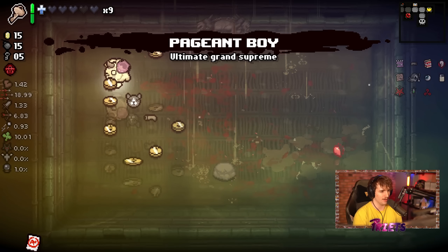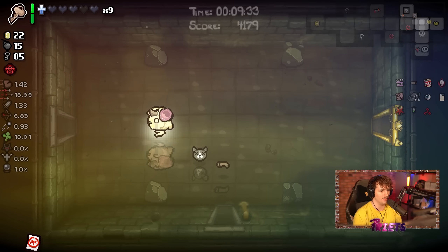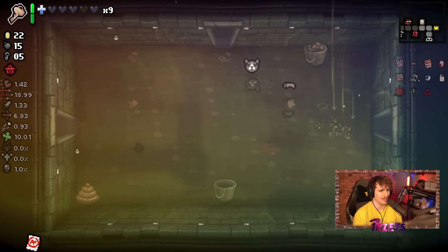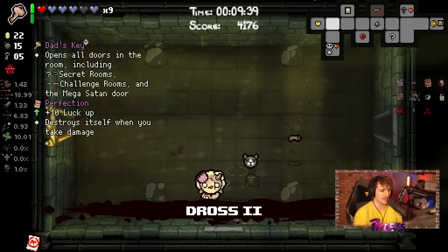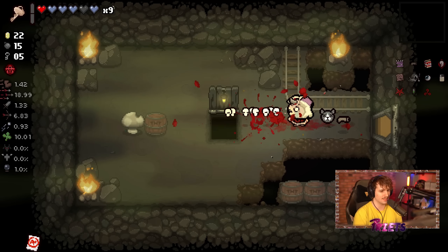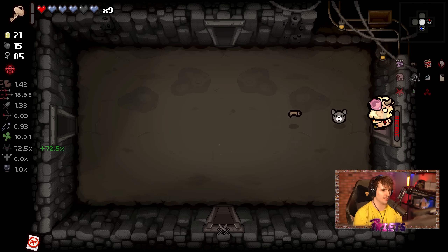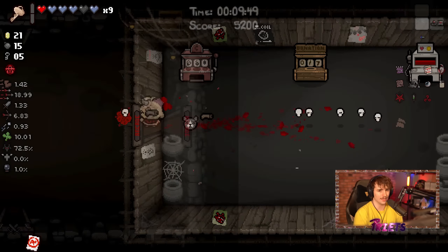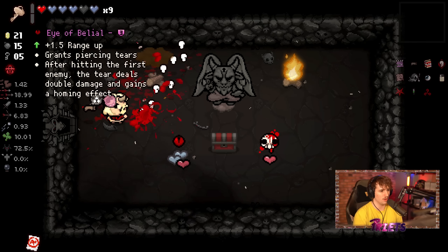Pageant Boy — not a good item, not something I exactly wanted. That was a nice quick mirror realm. I'm going to use my key to go into the next floor — this is why we love Dad's Key. It's just so insanely strong; it can get you into any room you want. I didn't end up going into the boss arena room, which is fine — there's not really a reason.